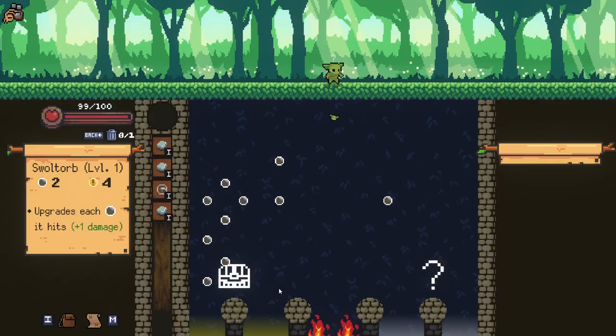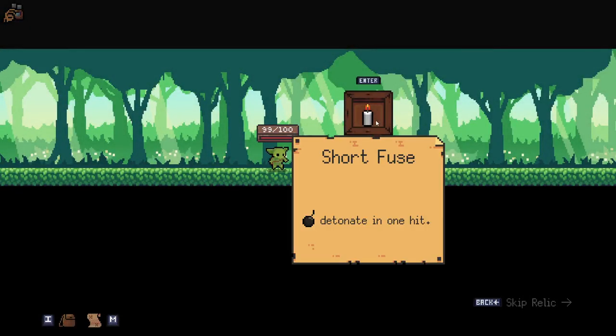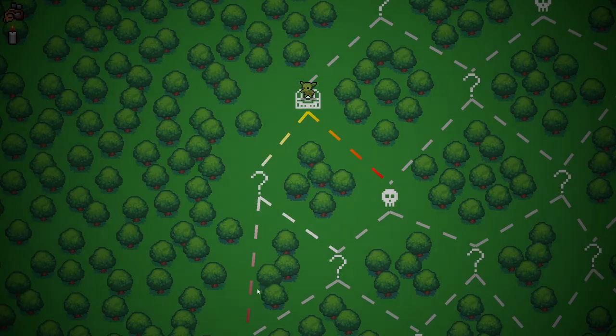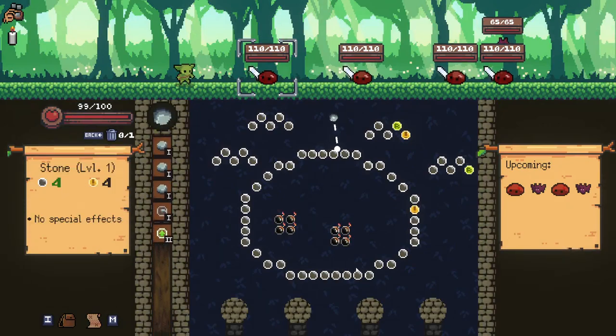Upgrade. I think we want to upgrade our Swaltorb first — it's definitely the most important one early on. There's also going to be like a shop added to the game where I think you can buy orbs, upgrade orbs, and remove orbs, which is really good. I think the game kind of needs that. Short fuse is incredible. In fact, we might be able to... Damn it. I was going to say get one of those. It doesn't matter now. Ooh, elite. I'm kind of glad I came this way. But these bombs are going to get hit pretty quick here.